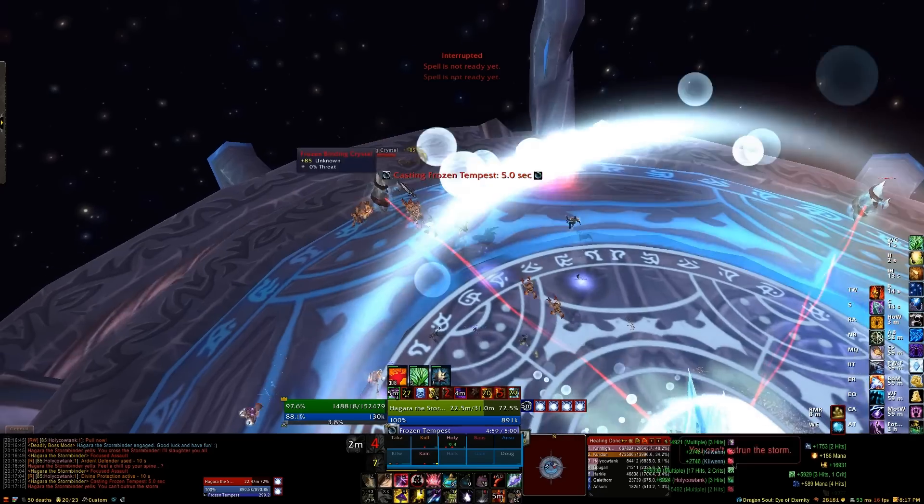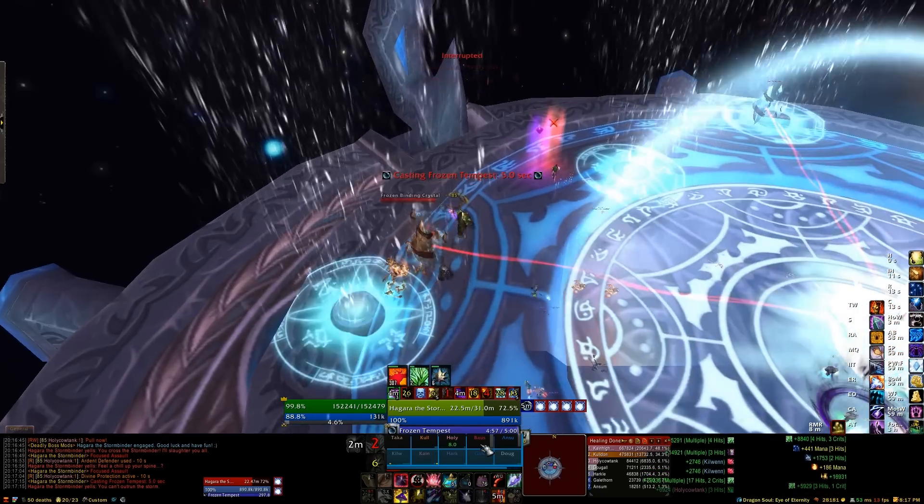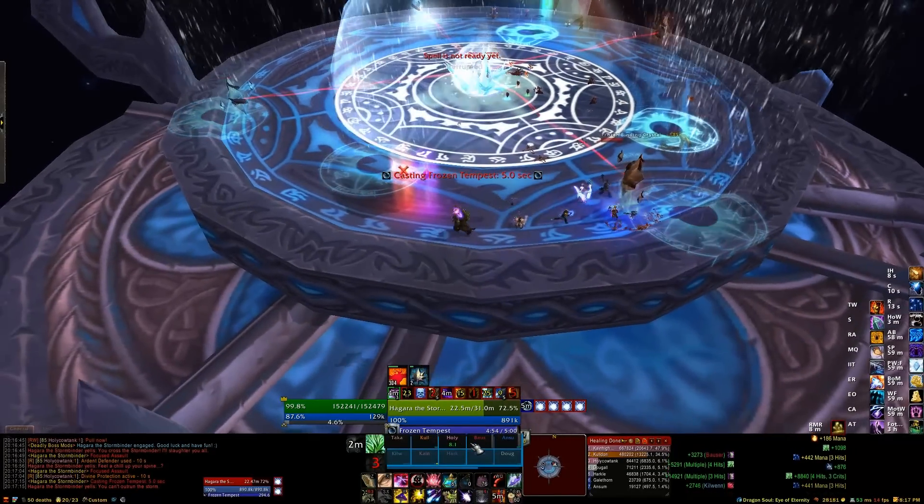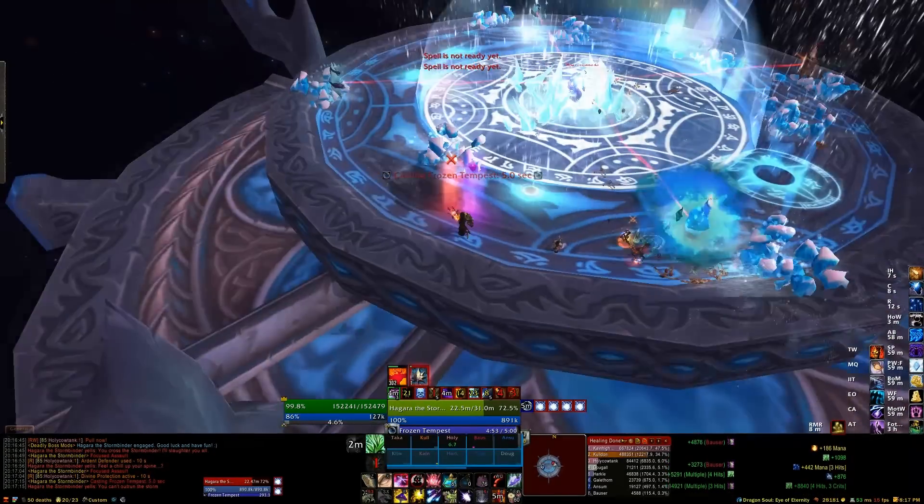After a while she'll go into one of her other phases. In this case we're getting the Frozen Tempest phase. She spawns a big bubble in the middle, and if you stand in there you die really quickly, so don't do that.